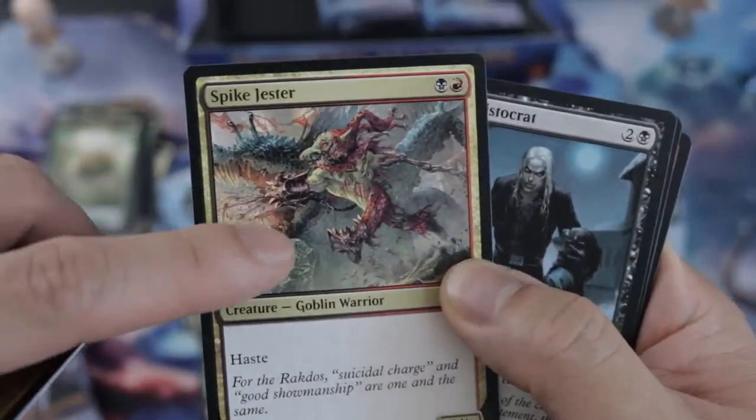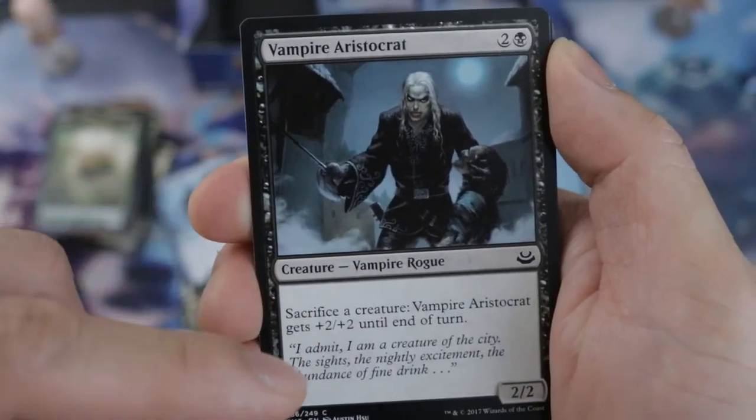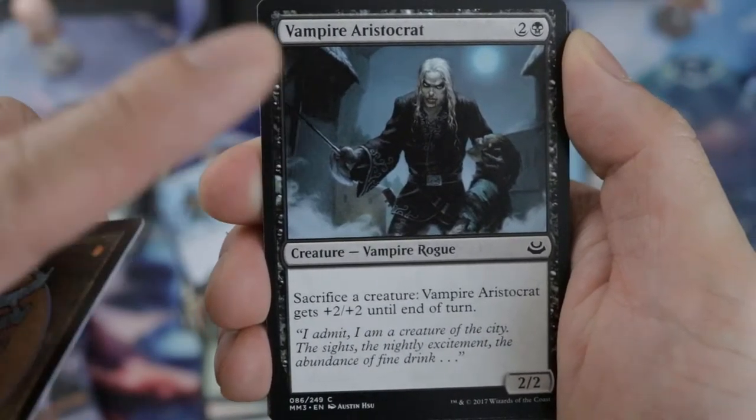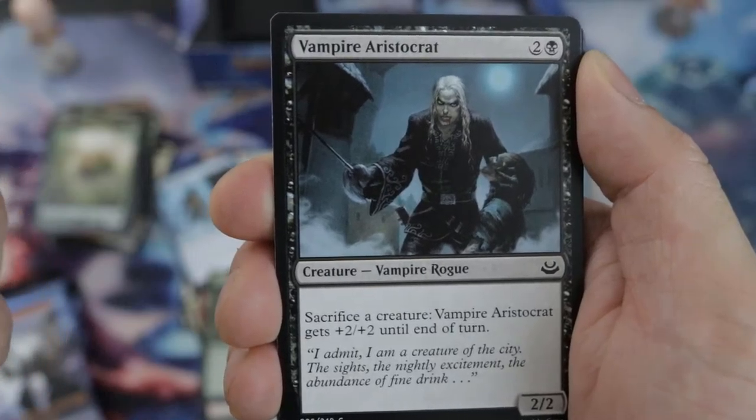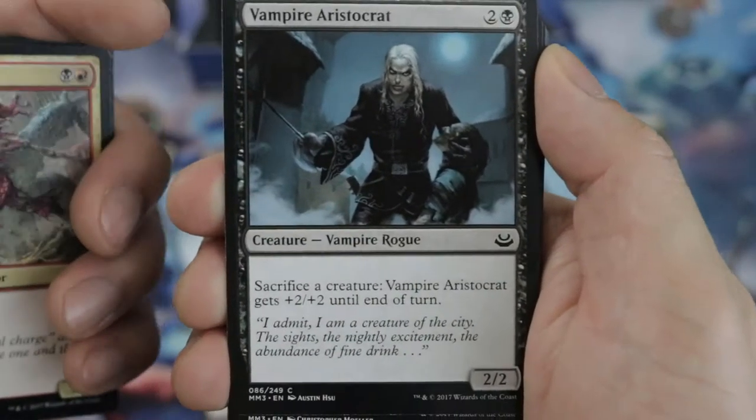Here's the vampire I was talking about earlier. You sacrifice it with the other vampire — you gain life, the opponent loses life, and the Beetle gains a plus one/plus one counter. So good.